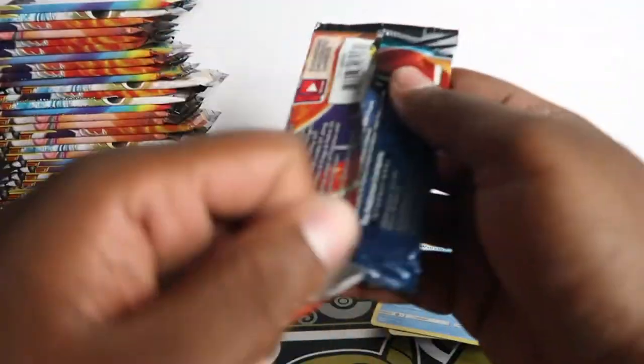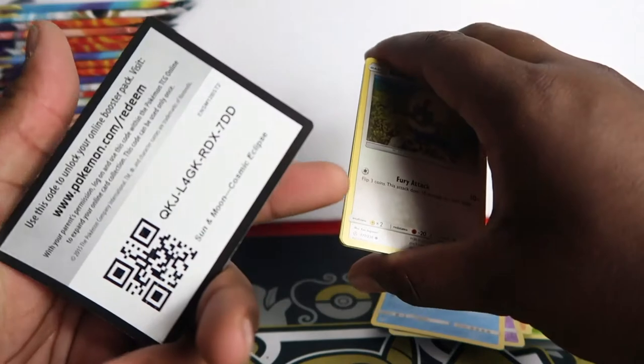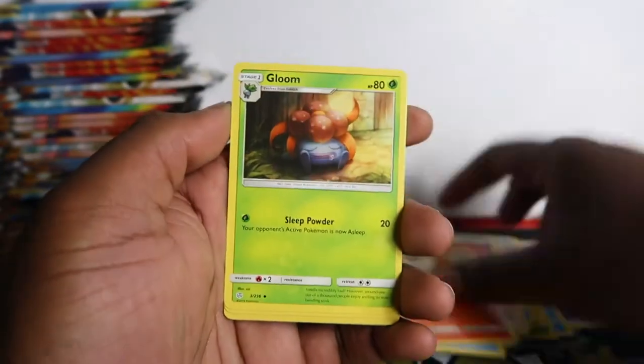We have 12 error packs in this 40-pack opening and the rest have come out of triple blisters. You never know what we're gonna get, and also if you get a green code you can still pull a character card in a regular pack, so that's alright.